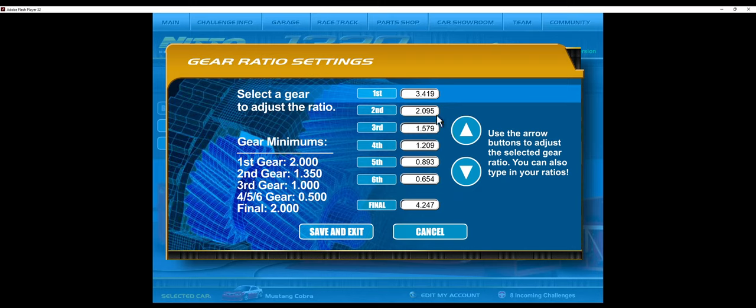The gear ratios are: 3.419, 2.095, 1.579, 1.209, and I'm actually going to go back to 1 for fifth gear.